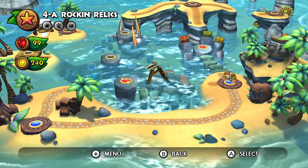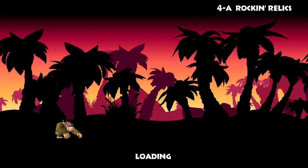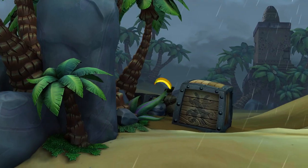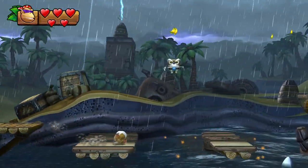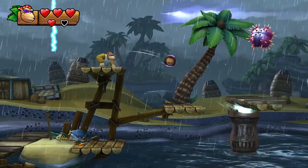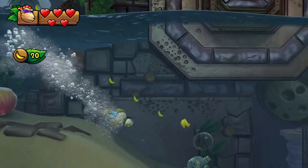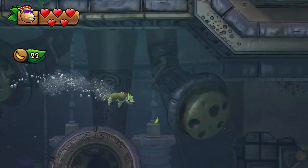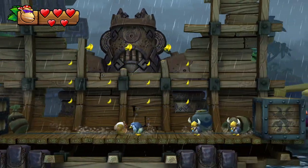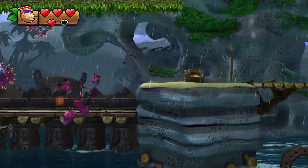The secret exit unlocks the second secret level. Important to know is that this level can be played in about a minute if you're really good — my best time was around one minute two or four seconds. It's based on local cycles and you glide over the water quite a bit with Funky Kong. The water sections are actually faster with Diddy Kong, so this level is faster with Diddy than Funky, though Funky is not far behind.